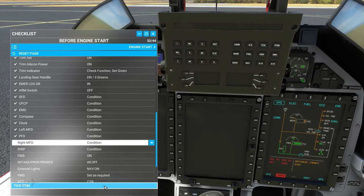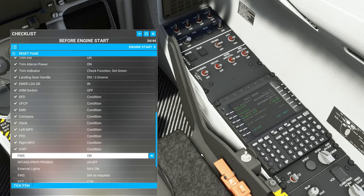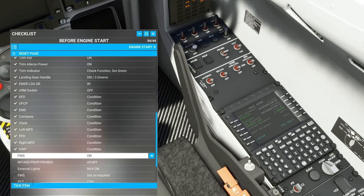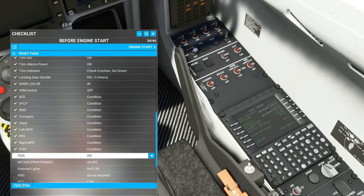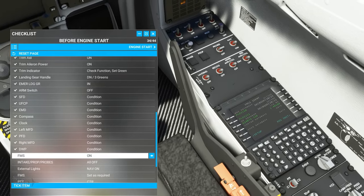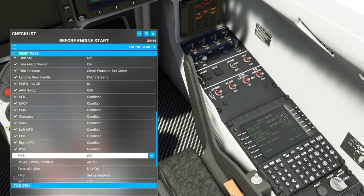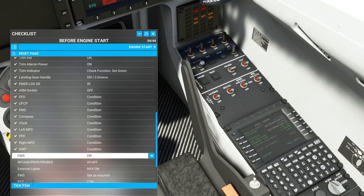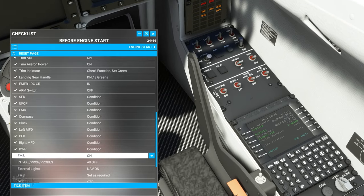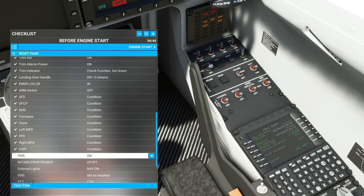FMS set to on. Quick word on the FMS: the PC-21 does have a FMS in the real world aircraft, but for various reasons Iris Simulations have not been able to do a full 100% replication. Instead they've provided a fully functional FMS based on the default Asobo FMS — it still achieves the same goal. I suspect this is likely to do with licensing, and honestly it doesn't break my experience at all.